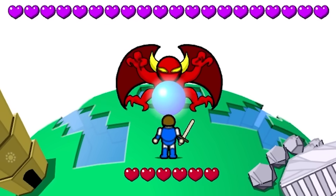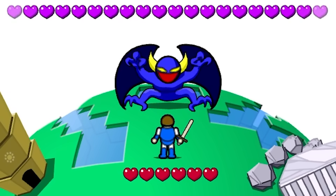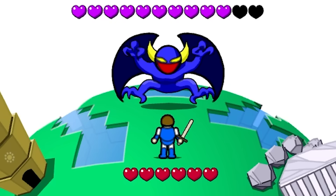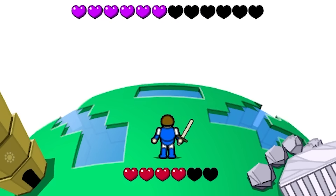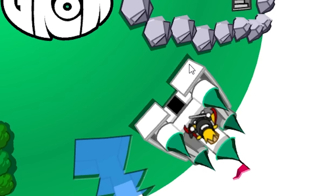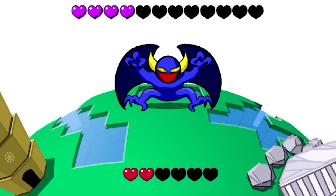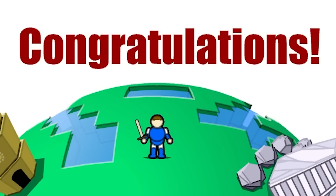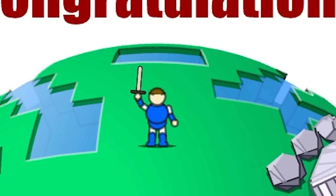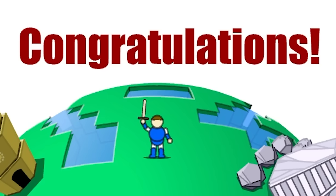And now for the stupid devil. Boss music — we have boss music! Hit him with the blue orb — we freeze him! Kamehameha, Goku attack! Hey king, can you make yourself useful? This is like the final battle for the whole world and you're just sitting in your castle being useless. Just kidding, we don't need you, stupid king. And we got a victory!